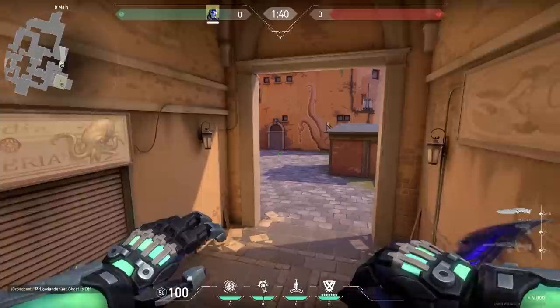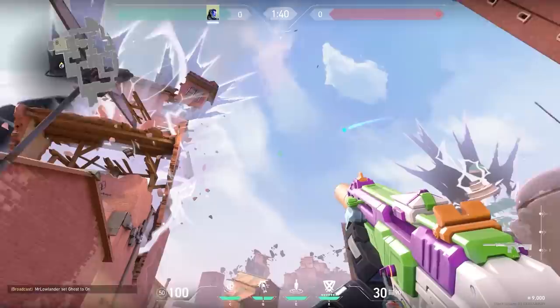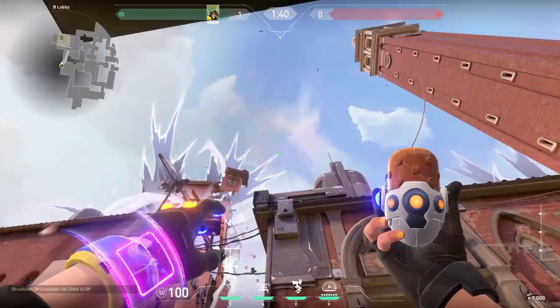Here's a nice KAY/O post-plant lineup. It's a risky lineup because you're very far away, but it's very easy to remember. Just stand against the hood and aim at the corner of the electric thing, throw your molly and it will land on the default plant. You can also do the same lineup with Killjoy, and I think it's even safer with Killjoy because you have two nanostorms instead of one molotov. But remember, only use this one when you know the enemy has no time left.